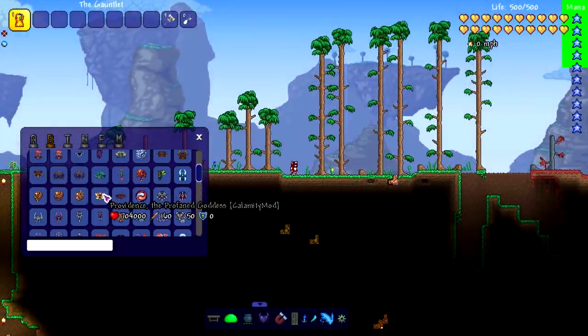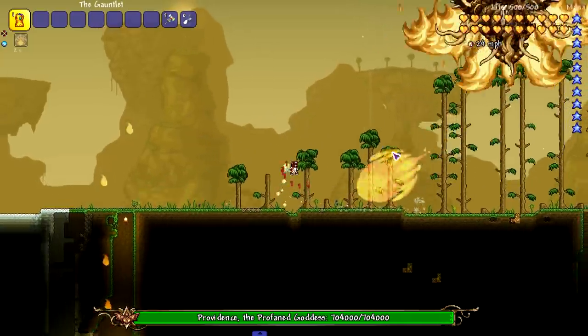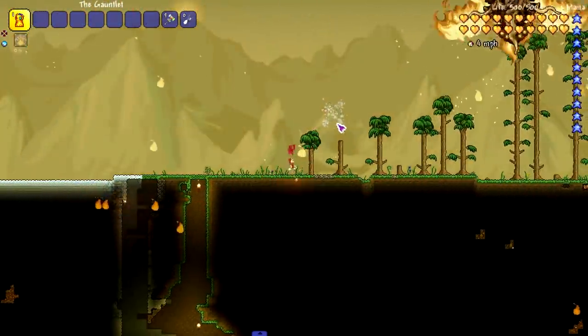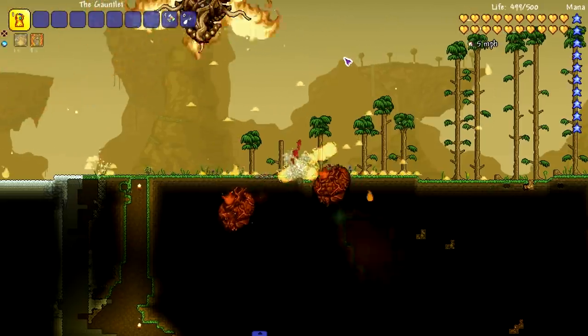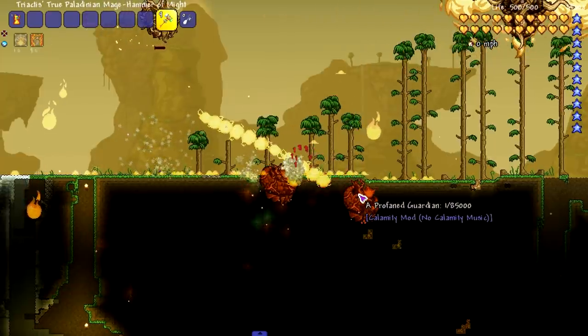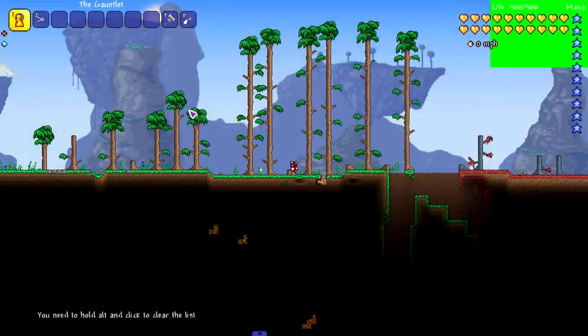It seems like every other boss from certain mods just crashed my game — most crashes I've had in a long time. I'm not in god mode — okay here we go. Providence, one of the first big post-Moon Lord bosses. Snapping repeatedly — nothing is dying, they're all going to one health, and then the game crashes again.